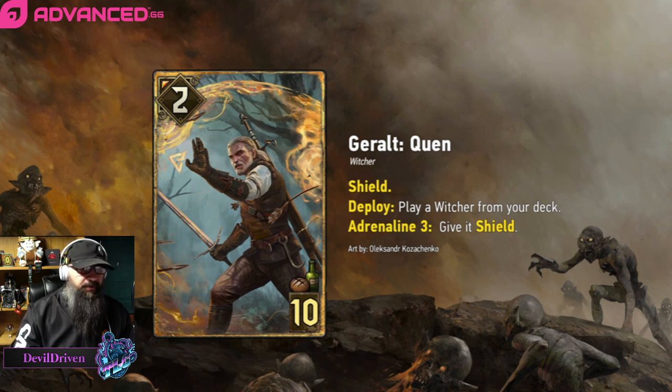Yurden is another one you can pull, and then do the same trick. There's other witchers you could pull — the bear witcher from Skellige is a possibility. The card seems alright. It's ten provisions — do you want to play this over an Eromancy? I don't know, I guess it depends on if you really really want to protect that unit, so we'll have to see. I love the art.